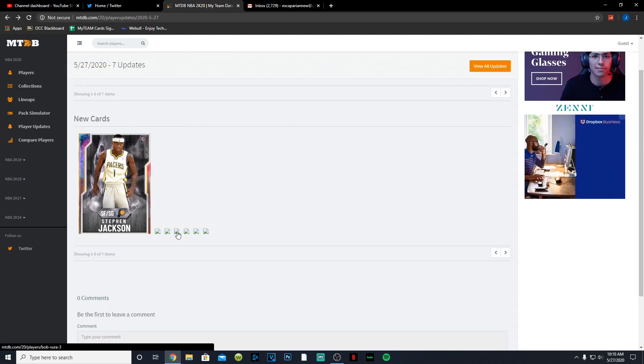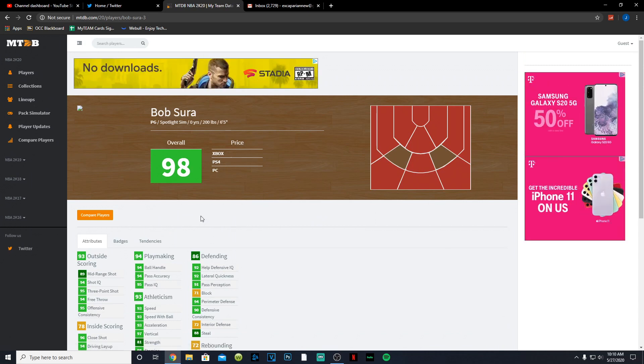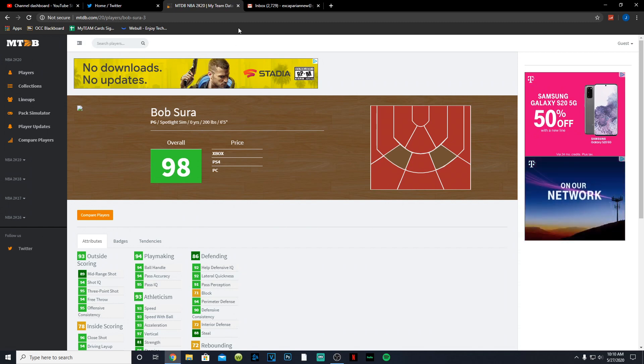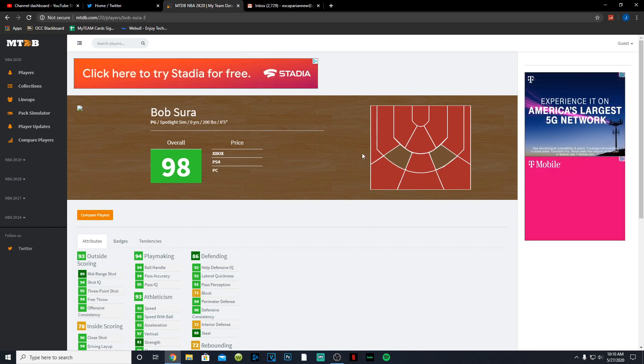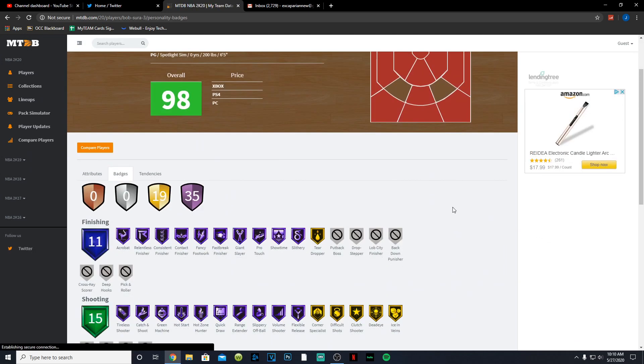Next is the card I'm super excited about — pink diamond Bob Sura. His amethyst and emerald-to-amethyst evo were such nice cards with amazing animations. This one looks like it's going to be amazing as well. He has an 89 mid-range, 95 three-point shot, 94 free throw, 94 driving layup, 95 driving dunk, 94 ball handle with insane playmaking, 93 speed, speed with ball, and acceleration, 98 stamina, 88 steal, 94 perimeter, and 92 lateral quickness.